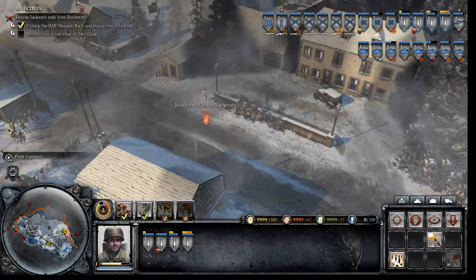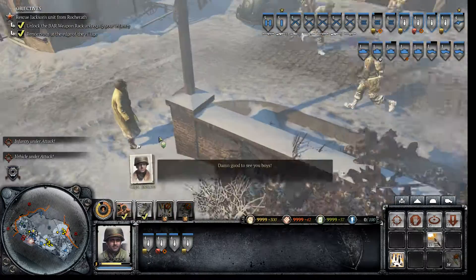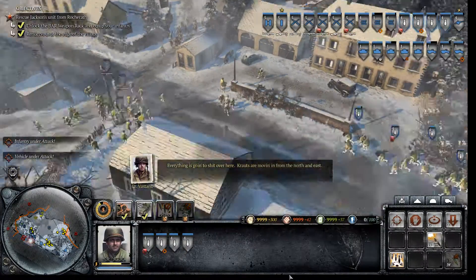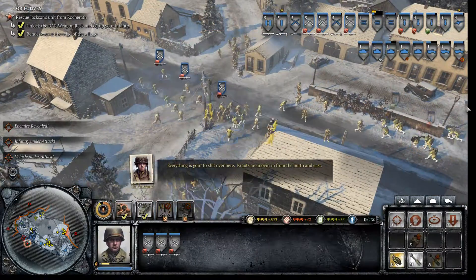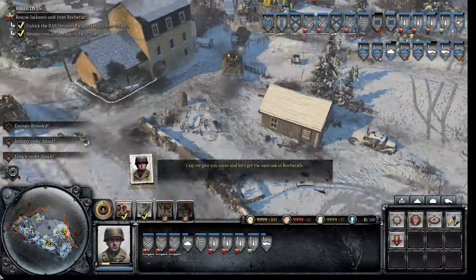Let's reach the allies. As you can see, they're already waiting for us here. Damn good to see you boys! The soldier in the coat — everything's going to shit over here. Enemy moving in from the north and the east. I see — we give you cover. Then let's get the men out of Rockarat.